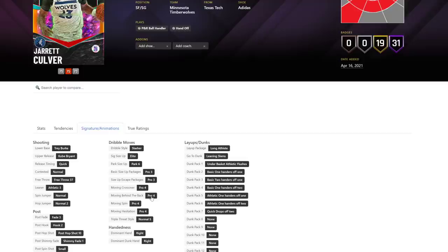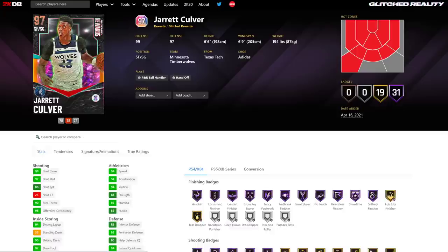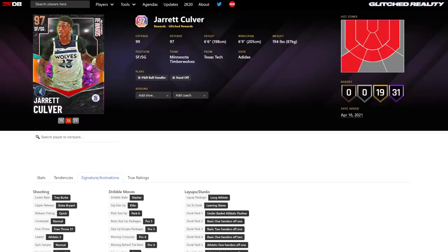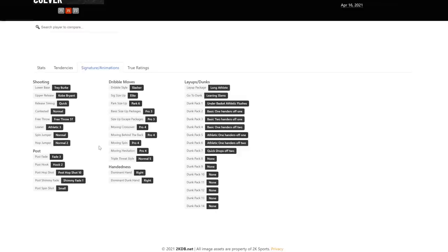He's got Trey Burke and Kobe dribble sigs — these dribble sigs are awful. What did they do to him? Why do you keep giving people Pro 4? You did the same with Deron Williams — he had fine sigs, a Pro 5 behind the back and Pro 1 crossover, and you gave him Pro 4. What is wrong? Why are you giving people the worst crossover and the worst behind the back out of pros, 2K?